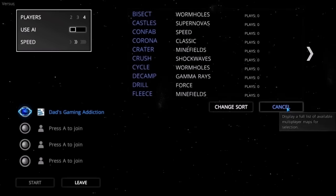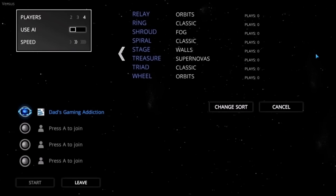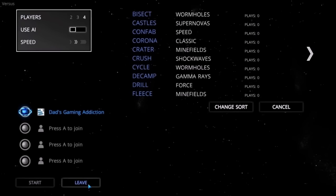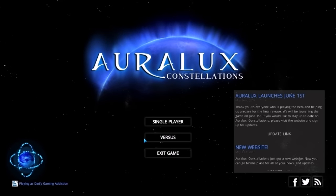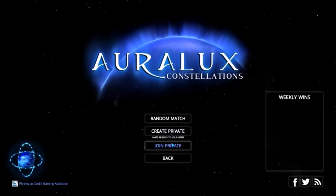There's a map list here, so you can see all the different maps that are available — looks like there's more. You can even see how many times you've played them. If you don't want to play the campaign, you can jump into a quick skirmish match. There are AI opponents, though it didn't look like there was a way to actually adjust the difficulty level. There's also Online: random match, create private, join private, and back.